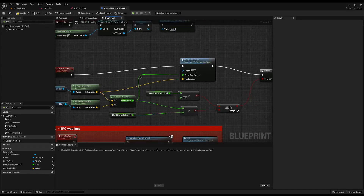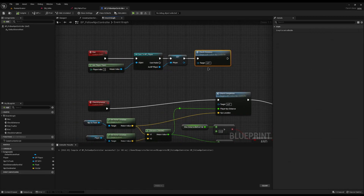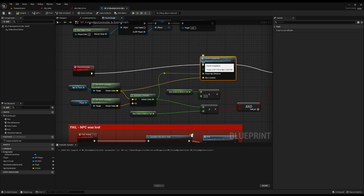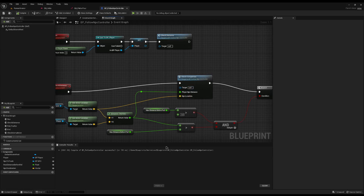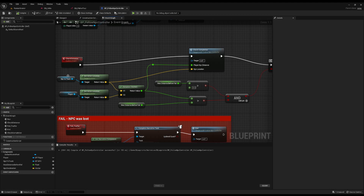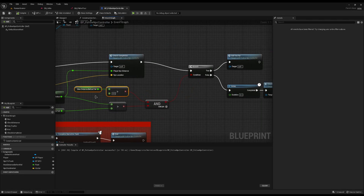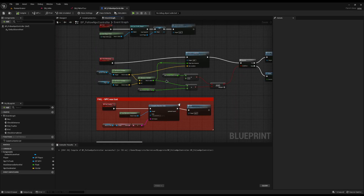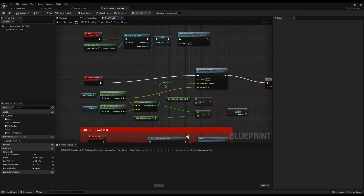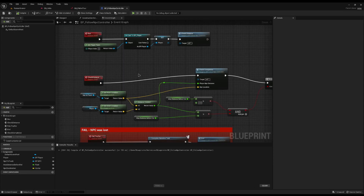So now when this blueprint is spawned and we call run, it gets the player, sets it as a variable, and starts the check distance event. The event first checks if the player and NPC have arrived at the final destination — if so it completes. Otherwise it checks if the NPC and player are too far apart and fails or continues. If max distance is zero — meaning you never want them to lose the NPC — it just keeps checking for completion. That's the bulk of the follow NPC. It seems complex at first but it's really relatively simple. Next we need a way to spawn this in narrative.